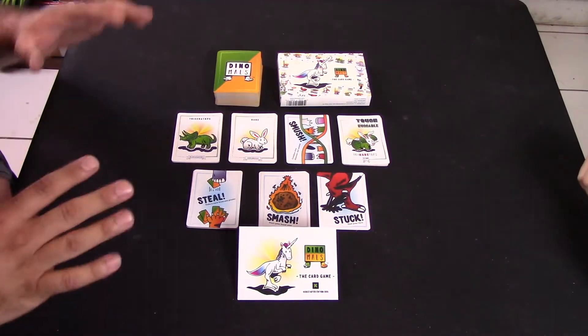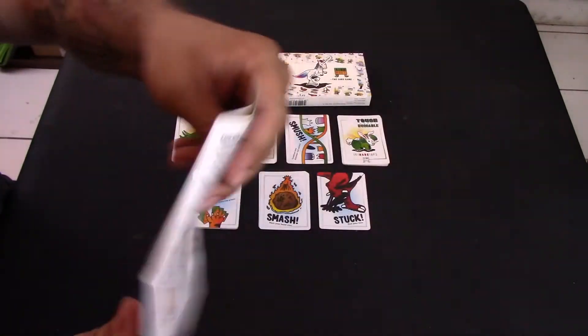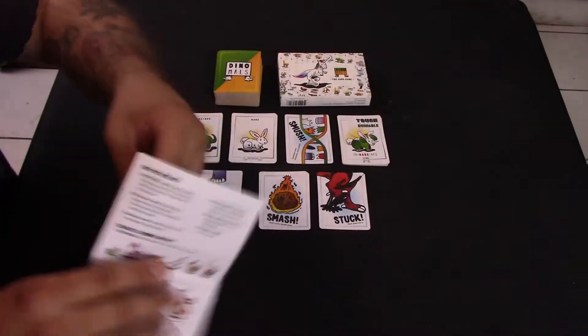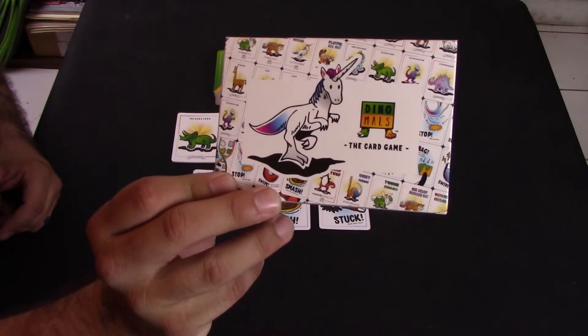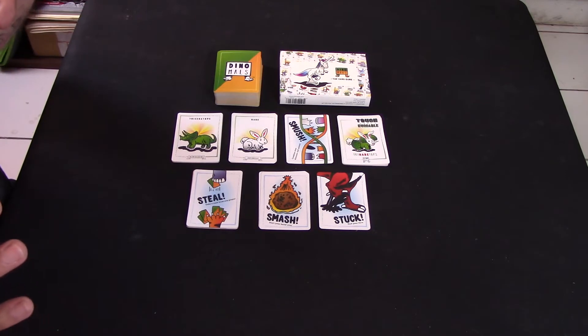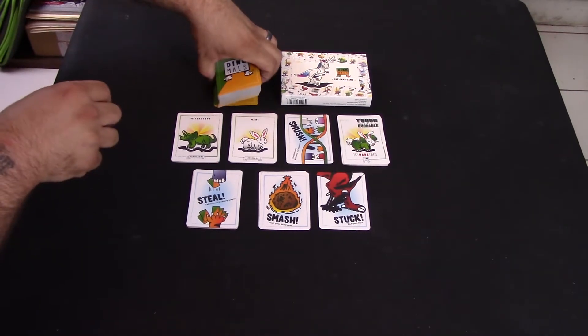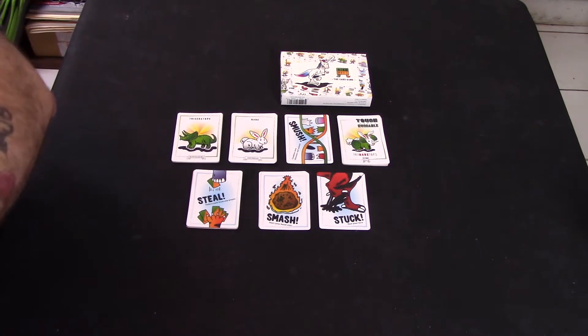Here we have Dinamals. We're going to go through the cards a little bit and then show you some basic gameplay. Of course we've got the rules insert, which has all the different rules, a list of the cards, and all the different abilities the cards can do. I've got the game box, which has nice little cartoony pictures of everything. The deck is 110 cards total, which we'll shuffle up while I explain.